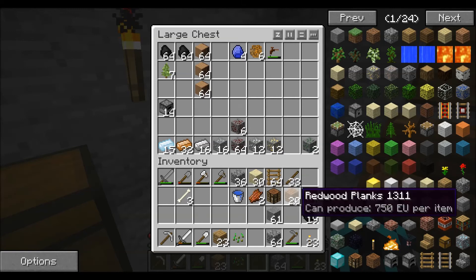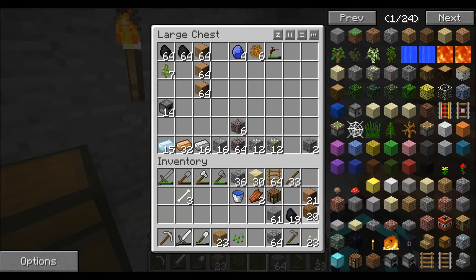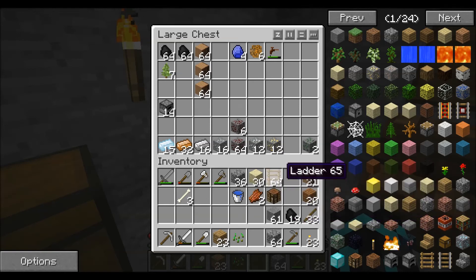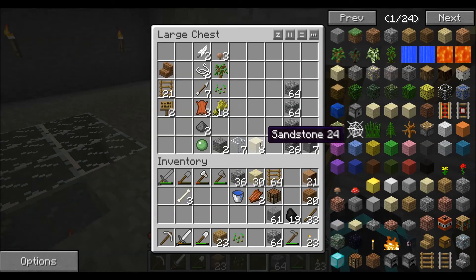I'll take that with me. I'll need coal. Go where you're supposed to go. Just clean out my inventory real quick and we'll get ready.